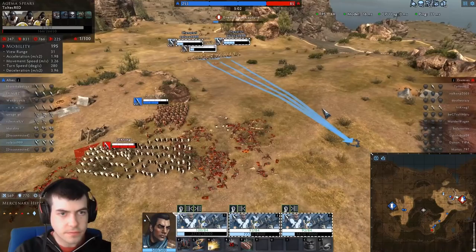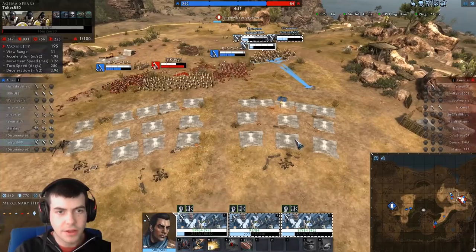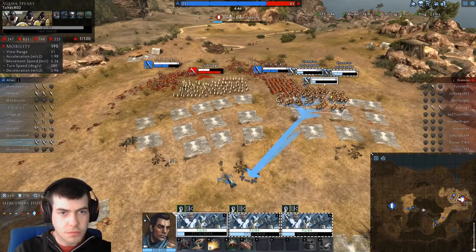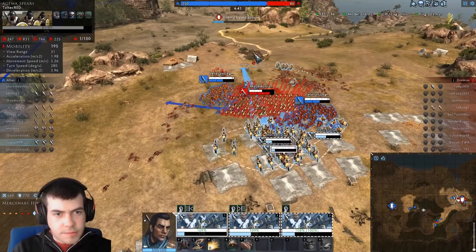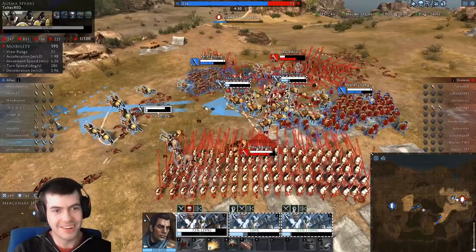It looks like these pikes are trying to force these veteran legionaries into combat, which may be good on their part but more likely it's going to cause them trouble. They're in a bit of trouble but they're being able to pull back. We should be able to get around them nice and quickly — this is the power of Cav. Circle around. Oh, that was a terrible charge. Pull back before we get caught on them — oh, there's another one!